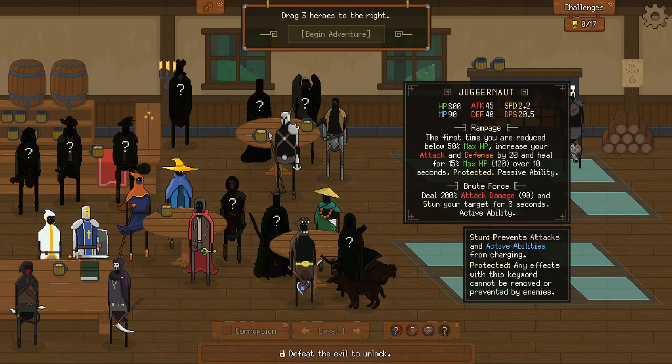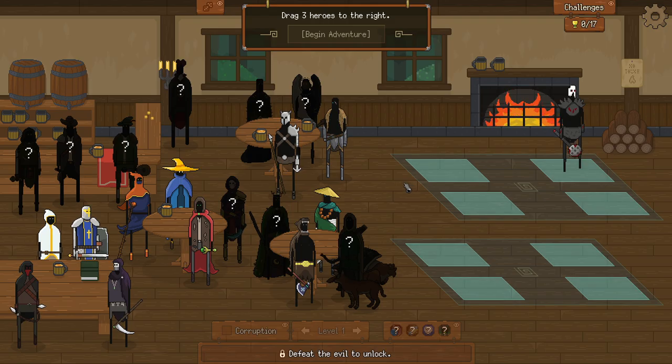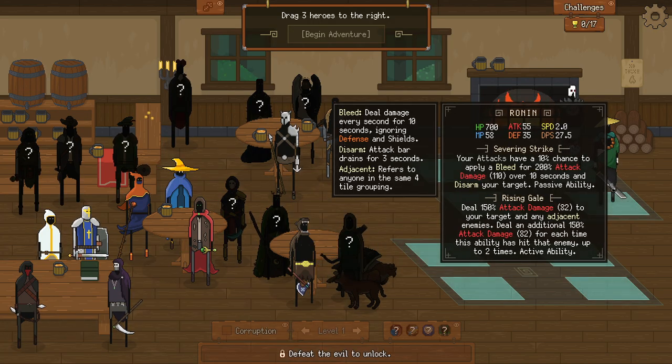I'm going to take the Juggernaut because he tanks it up. He's got a lot of HP, decent defense, he's pretty fast. The first time you reduce below 50% max HP, you increase your attack and defense and heal for 15% of your HP. I believe in most cases he's going to stack very well with us just adding HP to him rather than defense. I've actually never played the Brawler before — he seems like a lot of fun — but we only take three guys, so I'll leave it.